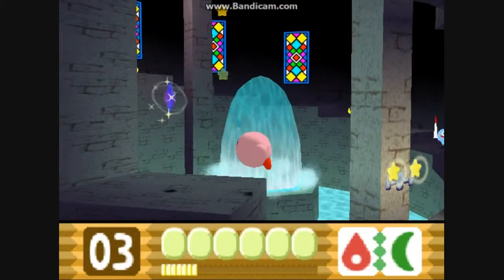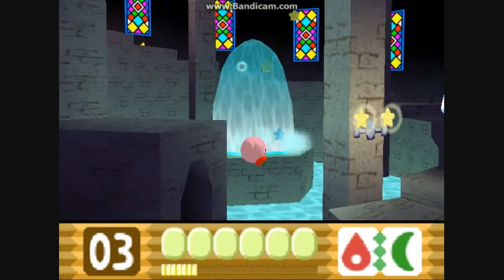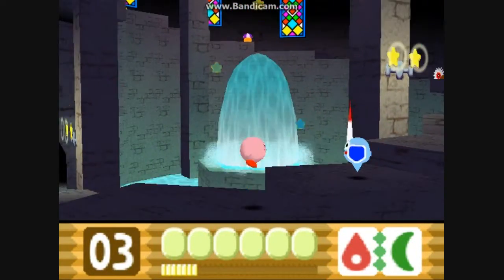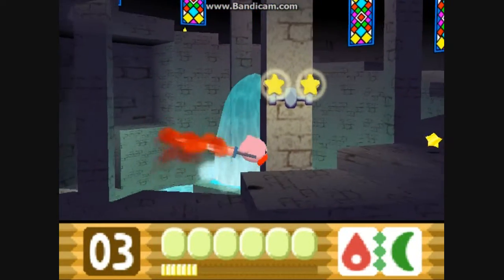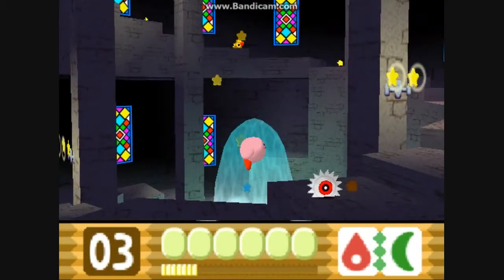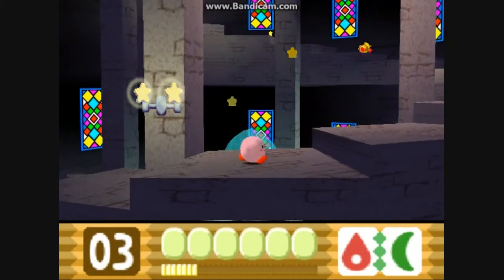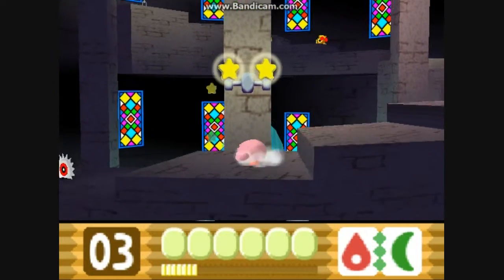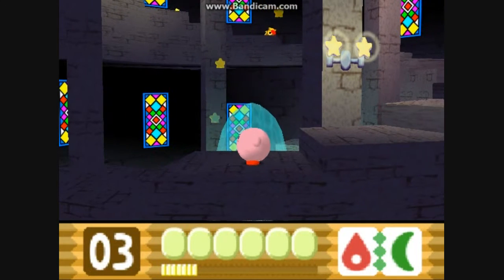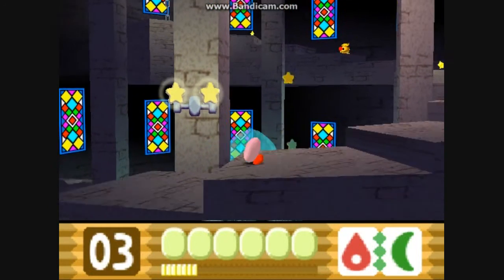Here is one of the other Crystal Shards — it's kind of hidden away, but I knew where it was, so yeah. Let's go up the stairs and go to the top. There's an enemy! I will switch this power out because I'm getting kind of sick of it — boomerang again.